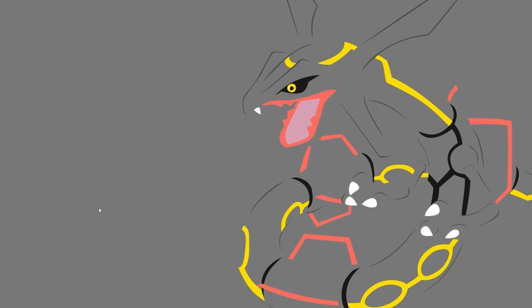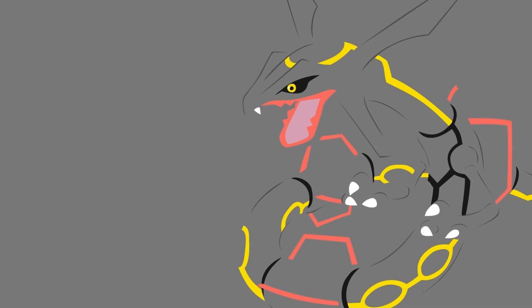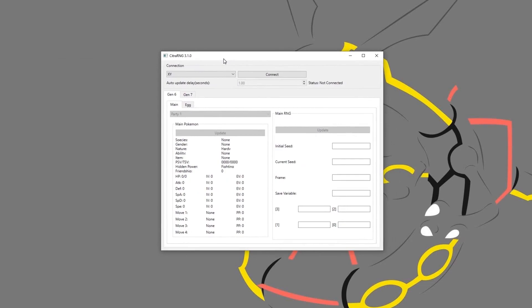Next up, we're going to talk about Citra RNG, which is this tool — this is the first time I'm showing it fully. Up here you can choose your version, and then you have two tabs: Gen 6 if you're in Gen 6, and Gen 7 if you're in Gen 7, giving you different types of information. You can only connect if you're actually running Citra, and you have to make sure you're running the latest versions. If you're running Ultra Moon, you need version 1.2; if you're running X or Y, you need 1.5. It won't work with a different version.